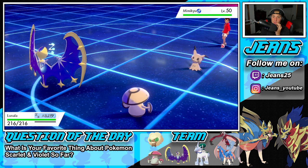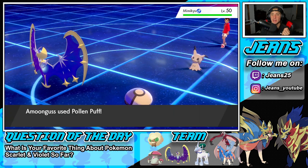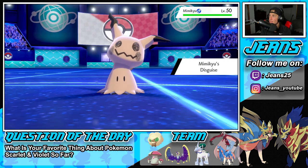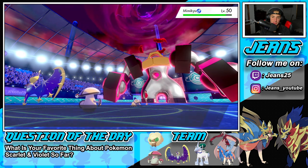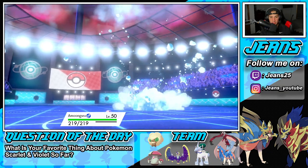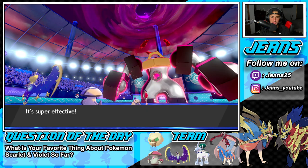Lunala's going to be asleep. Amoonguss is going to go next and use a Pollen Puff. So we get rid of the Disguise. If I can wake up next turn, I can finish off the Mimikyu and allow Trick Room not to set up, which could be really, really big for us. Well, we need Melmetal to be asleep. Of course it wakes up. But it's going to drop a Hail move. Can you eat this up, Amoonguss? You do eat it up, but Bulldoze will do enough damage here.